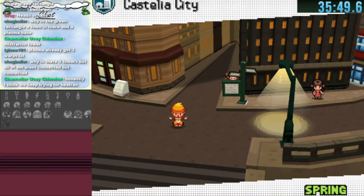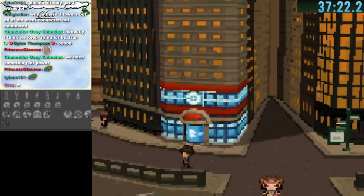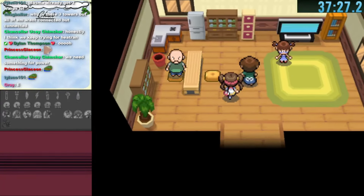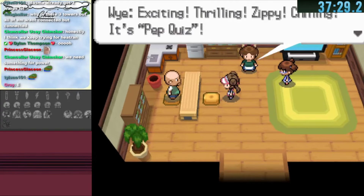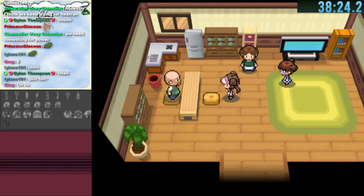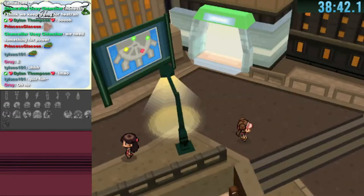I go to the West Connector which leads to Castalia City, which has a lot of warps. Going directly south, we accidentally interrupt a young family hosting a quiz show. I entered 'chit chat' as a response and got it wrong. As a consolation prize I got a paralysis heal and marked it off as a warp point.